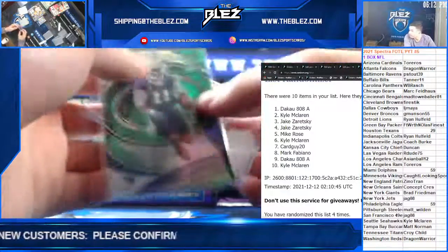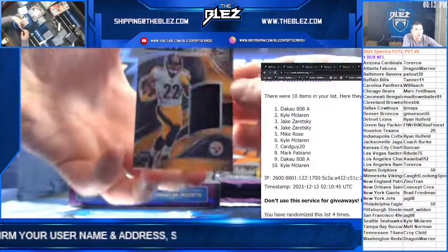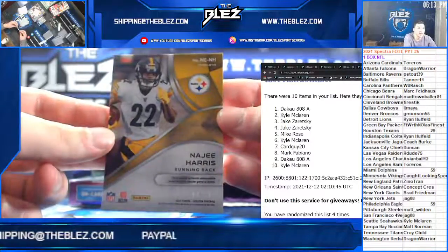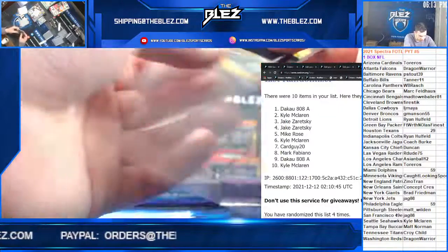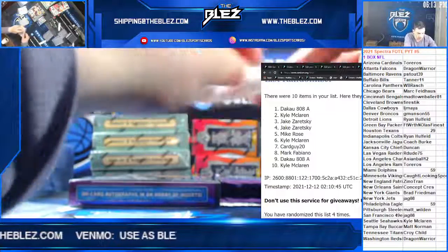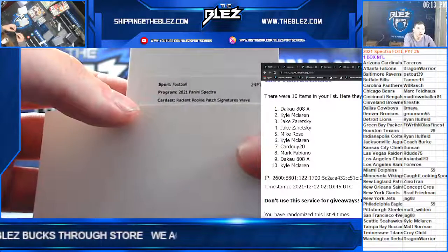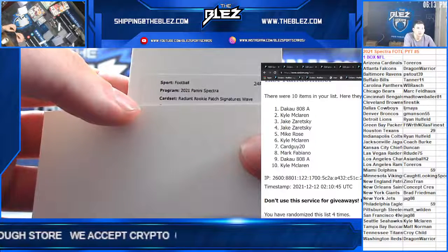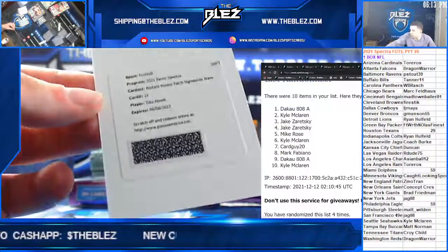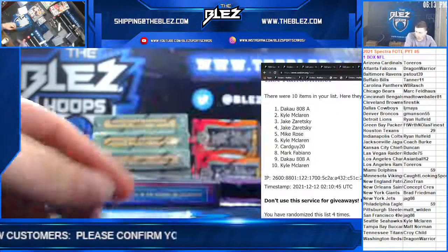And we got a good one behind it — jersey card of Naji for the Steelers, for Wilden, 80 of 99 Naji. A little dinged up on the bottom. And a redemption: Radiant rookie patch autograph signatures wave — I think this is the first off the line. 2-2, that's going to the Rams, for Toreros. Toreros gets it, 2-2. That's the first pack.